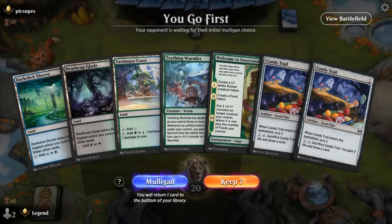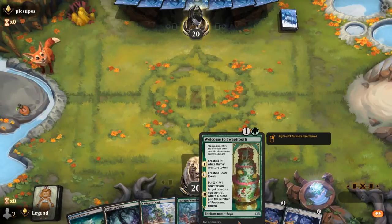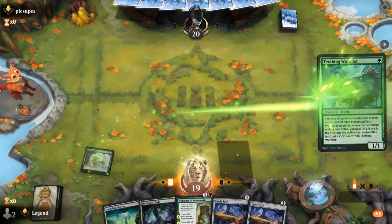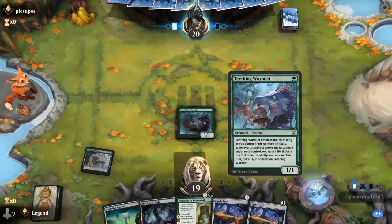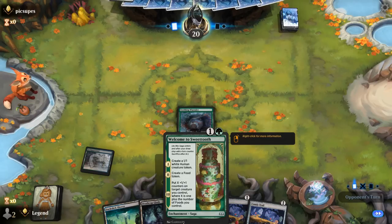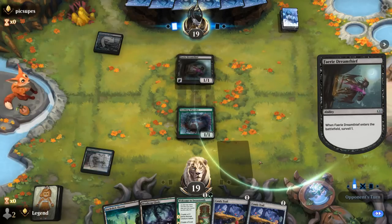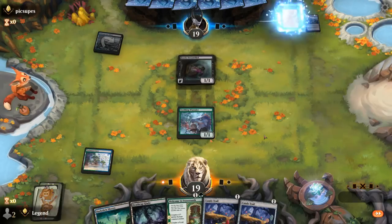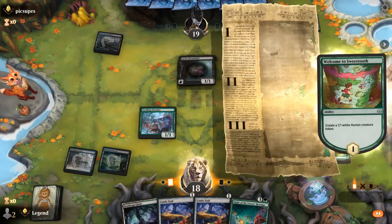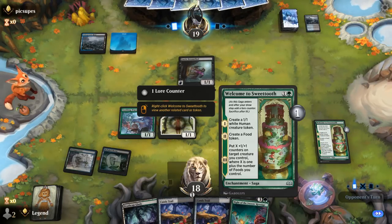Game 2: We're on the play with a pretty nice hand. Turn one Wormlet, turn two Welcome to Sweettooth, then follow up with a bunch of Candy Trails. Opponent is on blue-black fairies, so resolving our key spells before they can counter or discard them seems important. I could also go double Candy Trail turn two to get a +1 counter right away, but getting Welcome to Sweettooth going a turn sooner might be worth it.